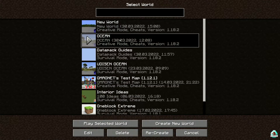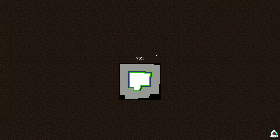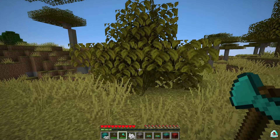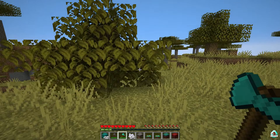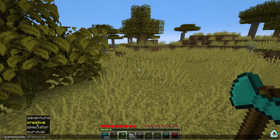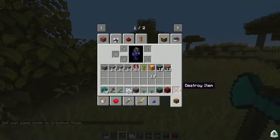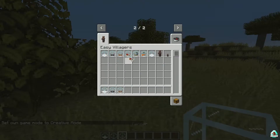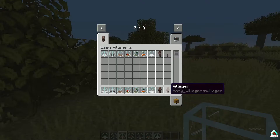A previous mod I had installed and uninstalled broke my world, so I had to fix that. So, what can you find in this mod? Different cool stuff: Auto-Trader, Farmer, Breeder, Converter, Iron Farm, Incubator, and the ability to catch villagers.